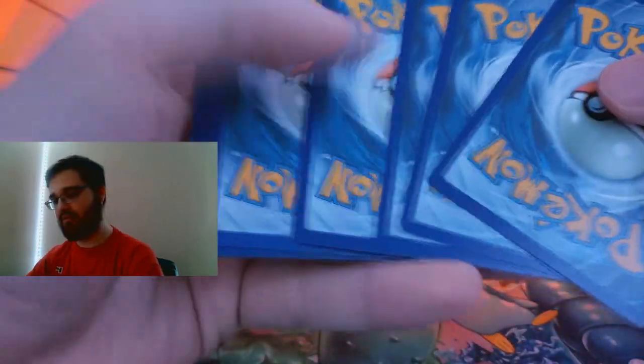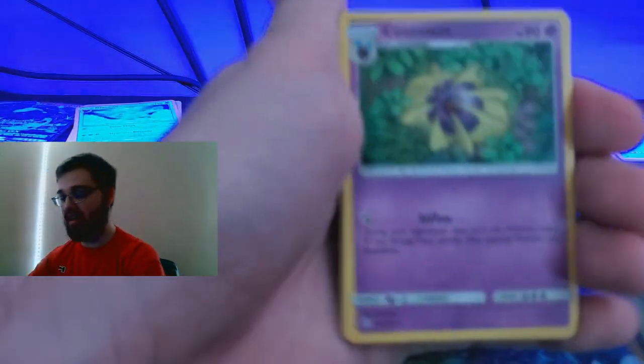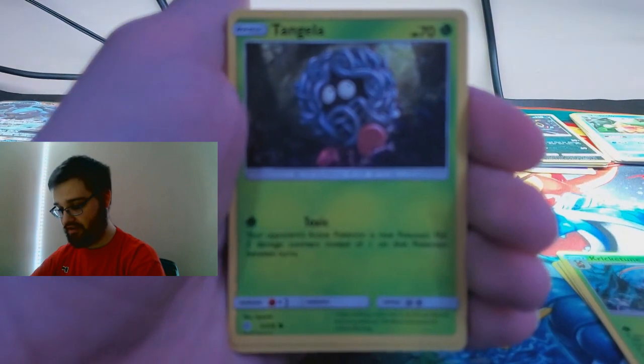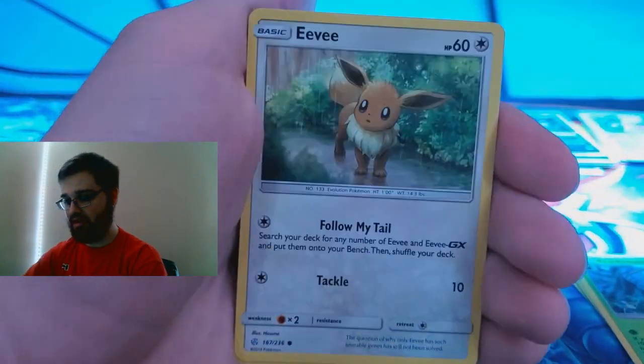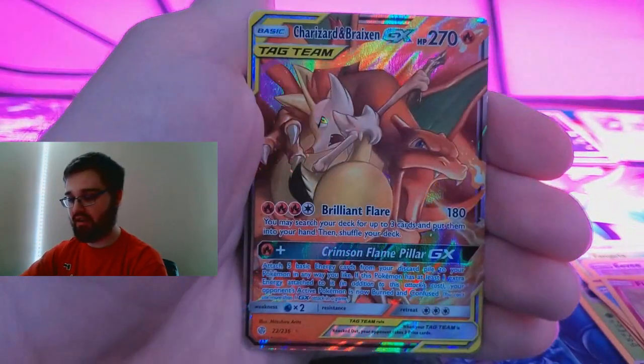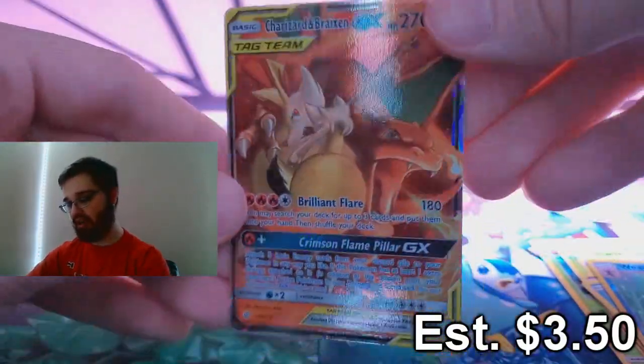Have you guys opened this box, or its sister box — the Umbreon and Dark Rai box? That'll be the next video posted next week, just so you're aware. Jigglypuff, Eevee, Duskull, Temple, Phione, reverse holographic Weavile, and a Charizard and Braixen GX — regular art, not full art, just regular. But beautiful cards still, because look at Charizard — he's super cool! So we got a pull, at least one pull in this whole box.